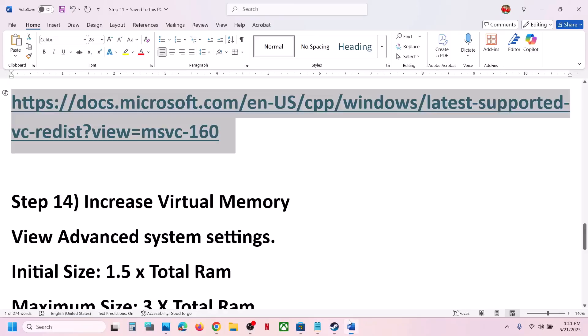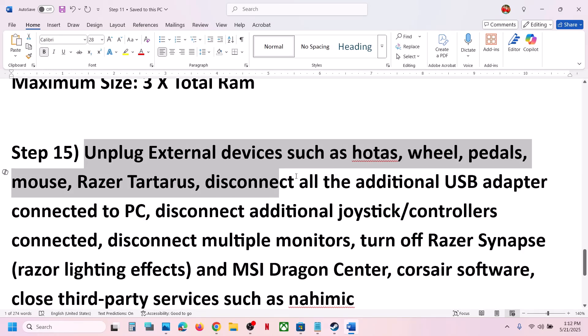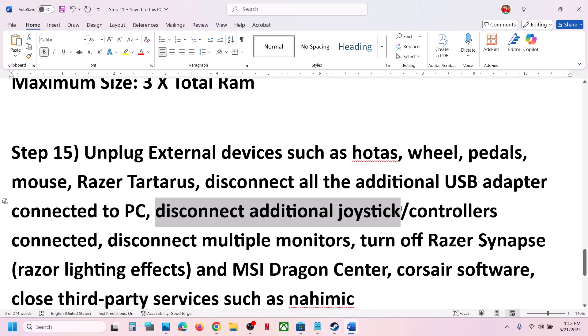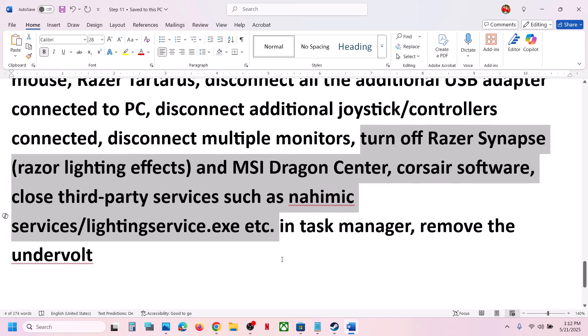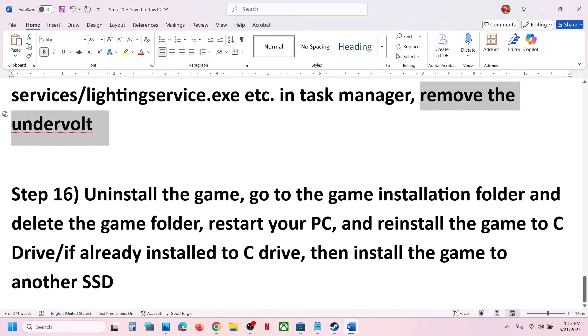The next step is to unplug all external devices. If you are using a HOTAS or wheel and pedals and actually using them, keep them plugged in; otherwise unplug them. Disconnect any USB adapters you are not using, disconnect additional controllers connected to the computer, and disconnect multiple monitors if applicable. Close any third-party services or applications running. If you have undervolted your computer, remove the undervolt and then launch the game.